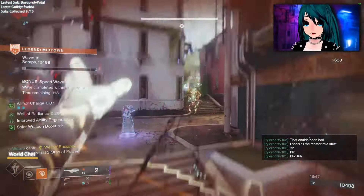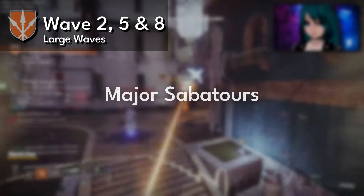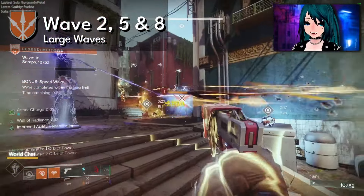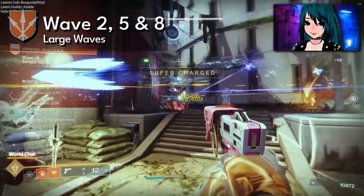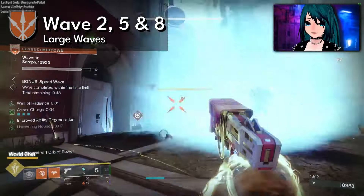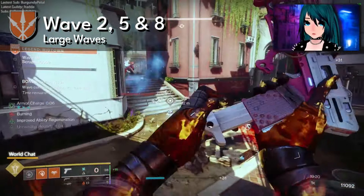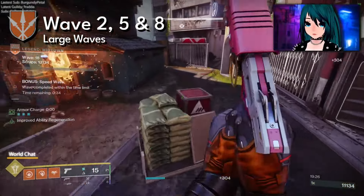Waves two, five, and eight are what I call large waves. These are where major-level saboteurs can spawn — the boss versions with much higher health. They're only on waves two, five, and eight, but they can be very useful if you're running Aeons or Cenotaph to generate heavy ammo off them. Note that Fallen can actually spawn additional mages in different rounds — I'm not sure exactly which rounds since I haven't played as many Fallen versions.